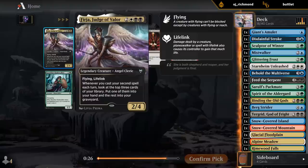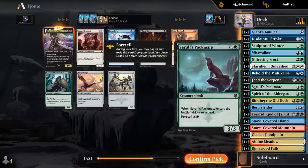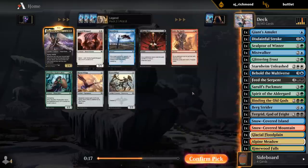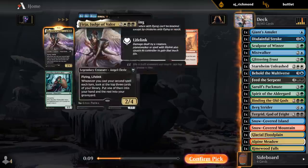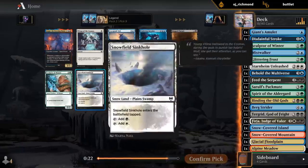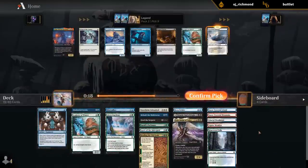I guess we can splash Judge of Valor. We're pretty committed to black for Karzak, Turgrid, Feed the Serpent - and it's only single white. What else would we take here? Guardian Gladewalker would be fine but not incredibly exciting. I think I gotta take the land over Sculptor now, especially now that we picked up a double black-white card.